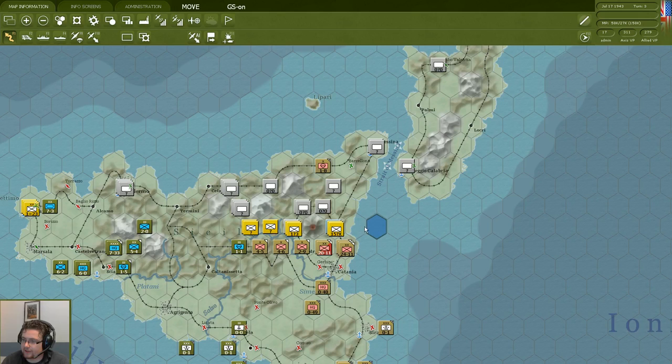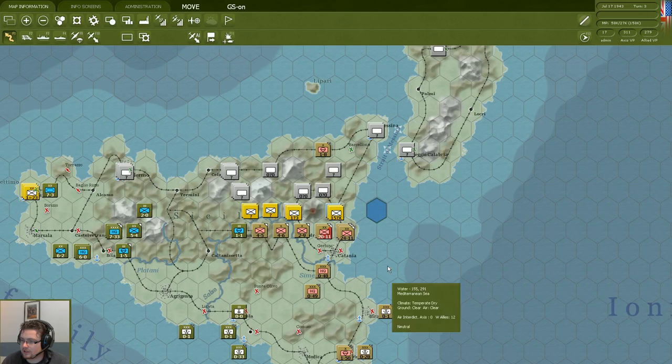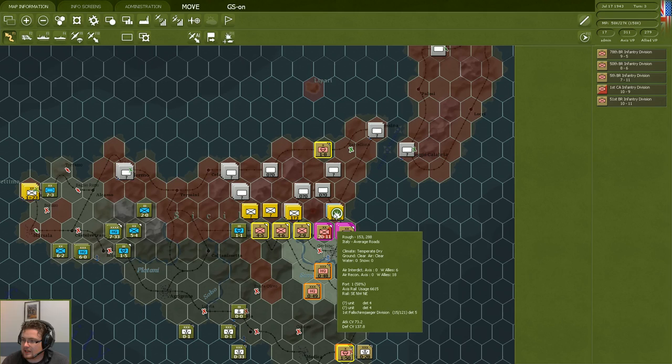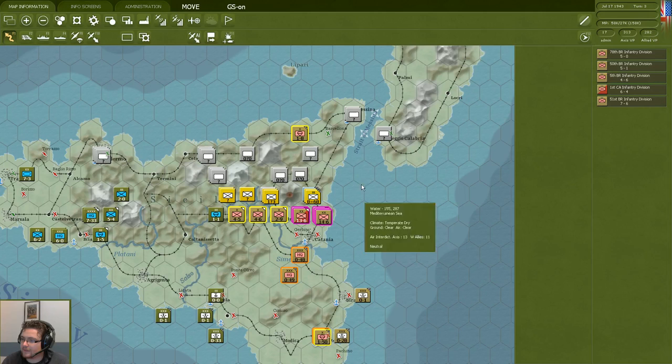We're going to try a joint assault with these stacks against the combination of Italian units and the 1st Fallschirmjäger division. Selecting the stacks and holding shift while moving over the other stacks selects all of them. Pressing shift shows the symbol change to an explosion — this is the determined attack mode. The determined attack takes more movement points than the hasty attack but is more organized and usually more effective. The lines you see show different air support units and anti-aircraft units engaged. Unfortunately the defending forces are holding and I'm having a very tough time.